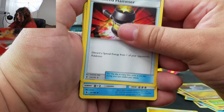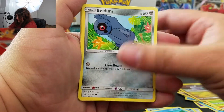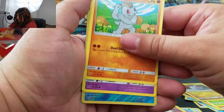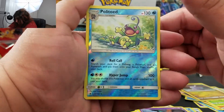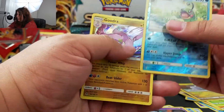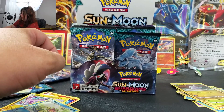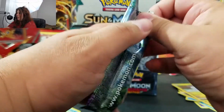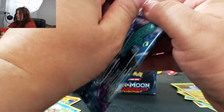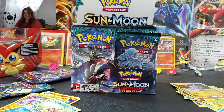Pack four: Electric Energy, Enhanced Hammer, Glalie, Watchog, Wailmer, Vullaby, Rockruff, Machop, Trubbish. Our reverse is a Politoed, and that is a rare — so we got ourselves another reverse rare, nice. And our rare is a Goodra holographic! So we're doing pretty good as far as the holos go. Along with this box, I also ordered binder sleeves so I can properly organize my cards. I started actually organizing them by set.